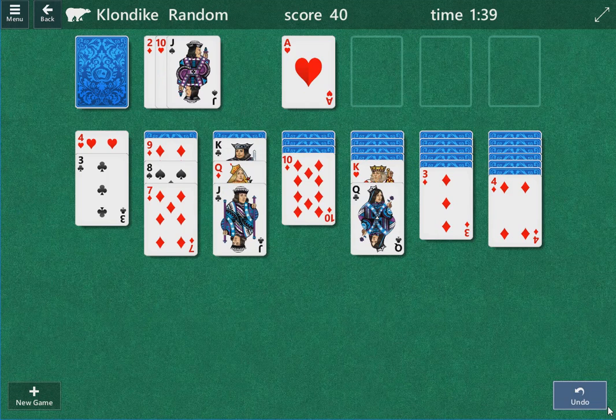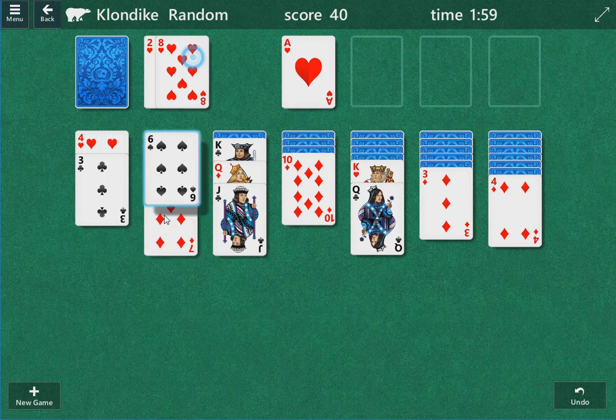We have 2 Black Jacks down. Otherwise, I don't see that being an option here. I'm going to be playing for the Diamonds. So I'm going to put the Ace of Diamonds here, play 2, 3, and 4 of Diamonds, and keep my fingers crossed that there's good cards under here and we can open up a column. That's going to be the strategy here. There's a 5 of Diamonds that can be played as well.